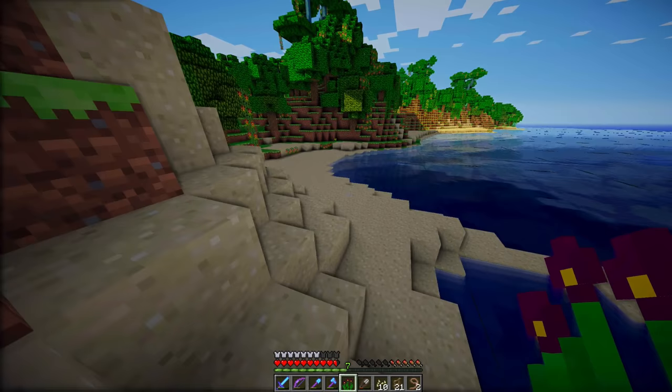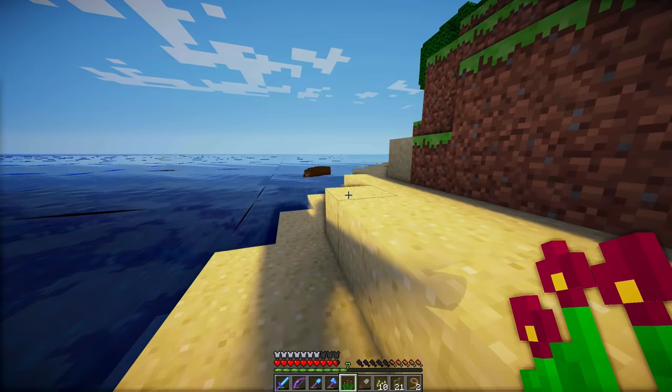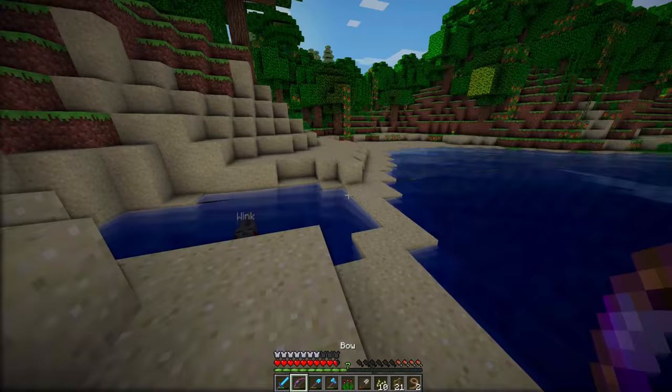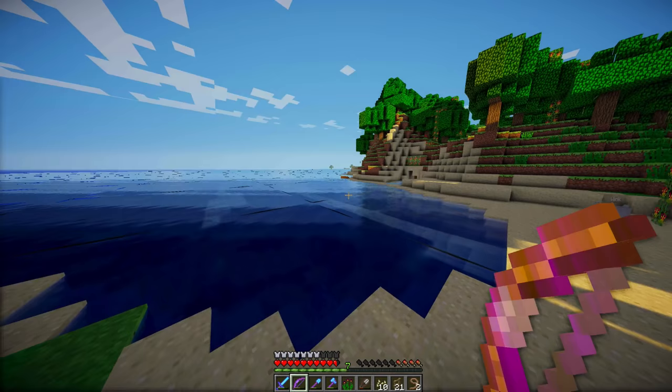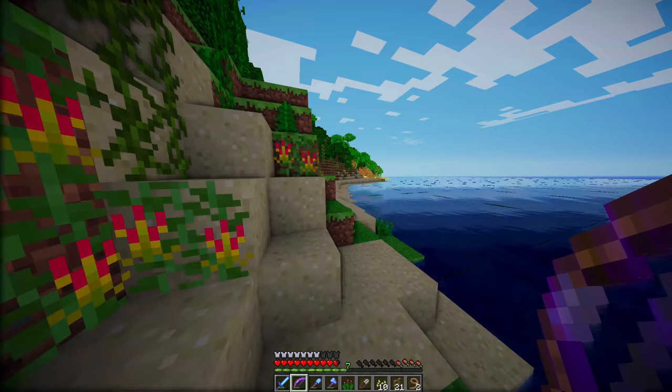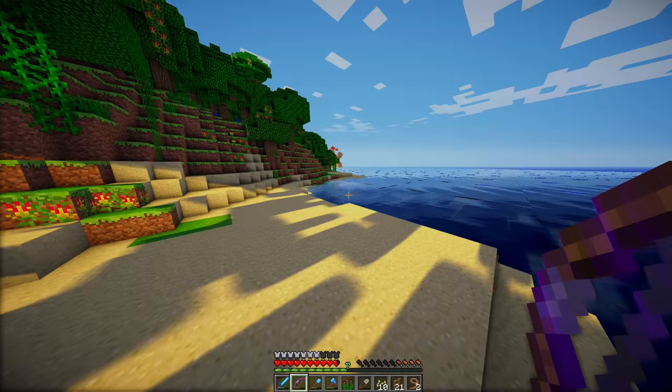Let's see if there's any sugar cane as well. Oh, what is that? That's a bear. I thought there was only that one — that's another bear in the water. Let's not go towards that because if we are a certain block distance close to him, he will attack us, as we found out. I don't want to kill another bear. I want to let them live.